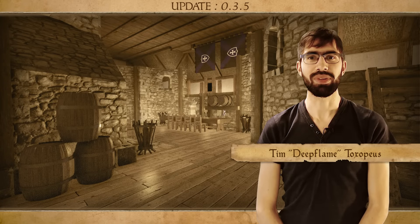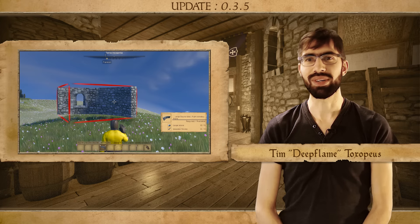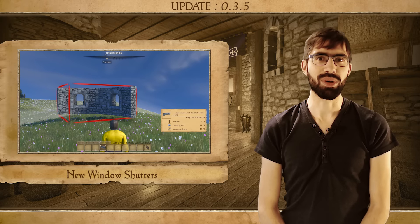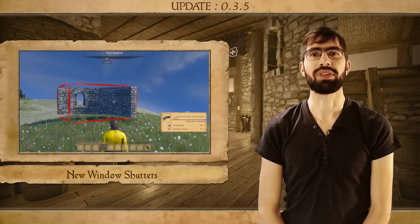Hello everyone and welcome to this week's update video. In this week we have the promised new content. For the new content we will be giving you a new set of windows. As you might have already seen, there were a couple of window blocks that didn't have shutters yet — now pretty much all of them have shutters.